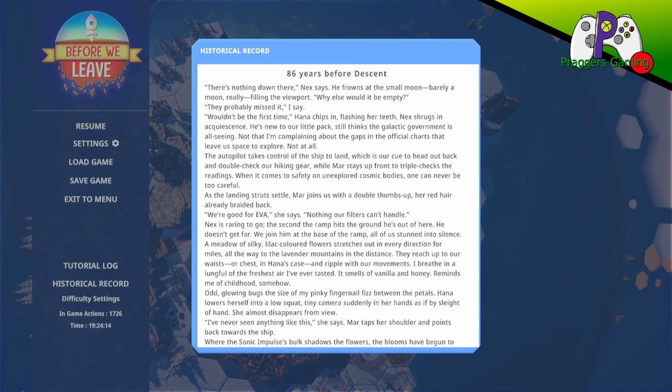ATX is before descent. 'There's nothing down there,' Next says. He frowns at the small moon — barely a moon, really — filling the viewport. 'Why else would it be empty?' 'Wouldn't be the first time,' Hannah chips in, flashing her teeth. Next shrugs in acquiescence. He's new to our little pack, still thinks the galactic government is all-seeing. Not that I'm complaining about the gaps in the official charts that leave us space to explore.